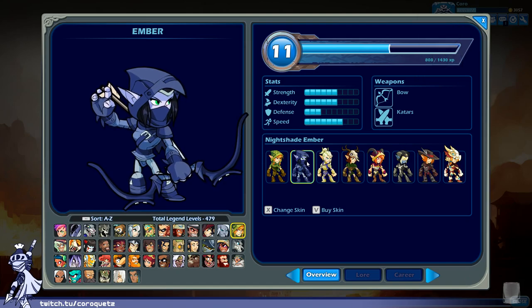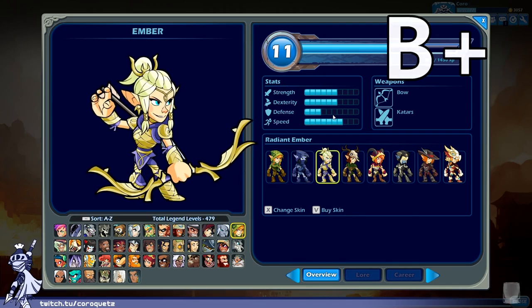Nightshade Ember — dark elf Ember. The range of blues used on this costume is a bit better than Dusk's in my opinion. You've got lighter blue around the legs and arms, much darker blue for the straps, boots, and hood. Out of this entirely blue design you've got really striking green eyes. Pretty effective overall, although still a bit generic. Nightshade Ember gets a B plus.